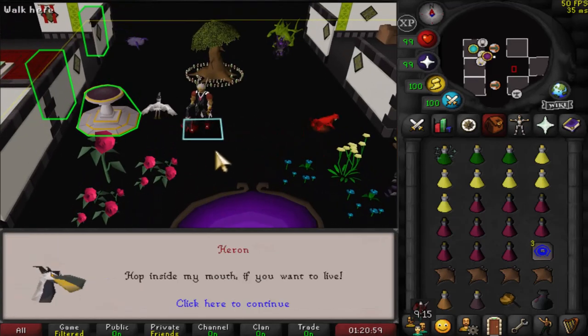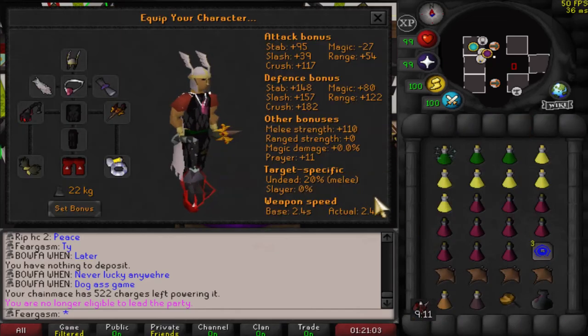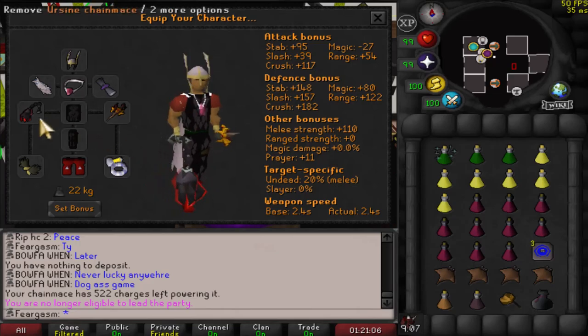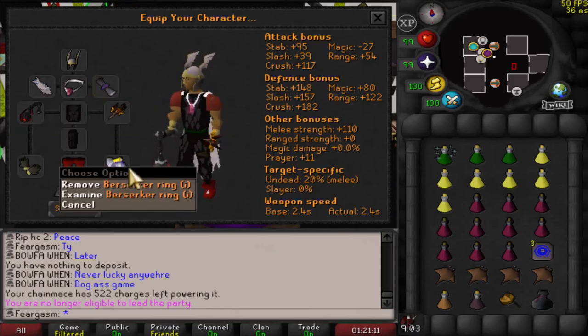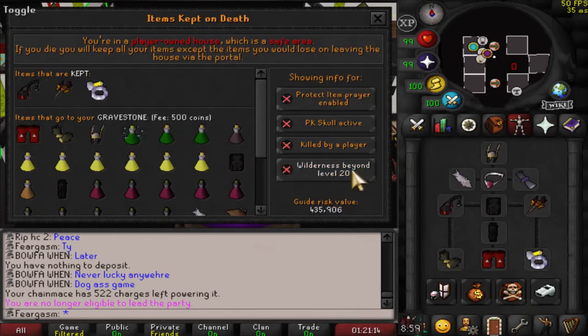Alright guys, welcome to my new Vetion and Calvarion guide. I'm just going to show you guys quickly how to get to and how to kill this boss. Gear is pretty simple, same as old Vetion. You want to be able to use a crush weapon and a little bit of melee strength bonus.